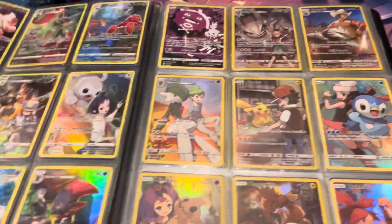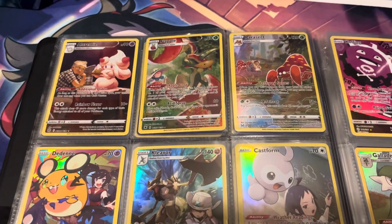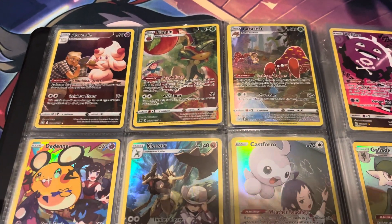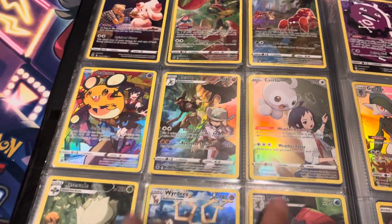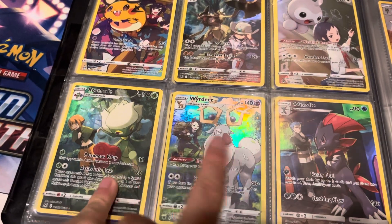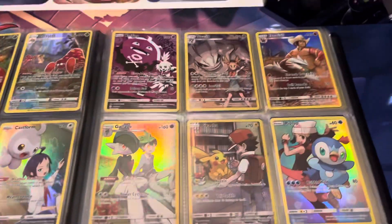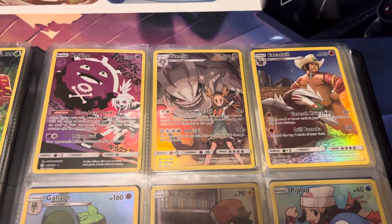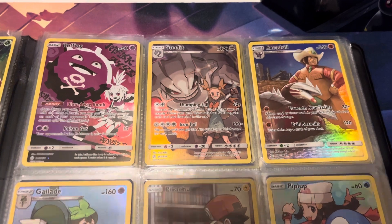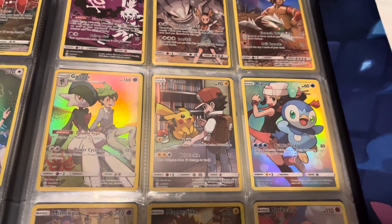Then we get into the good stuff. We have the Alcremie, Parasect, Flapple at the top, followed by the really cool looking Kleavor, the Duraludon, Castform, Roserade, Weavile, and Weavile from Cosmic Eclipse. This page is probably one of my favorite pages — pretty much all Cosmic Eclipse. Got the Weezing, the Steelix, Excadrill, Glalie, Pikachu, and Piplup — one of my favorite cards as well.